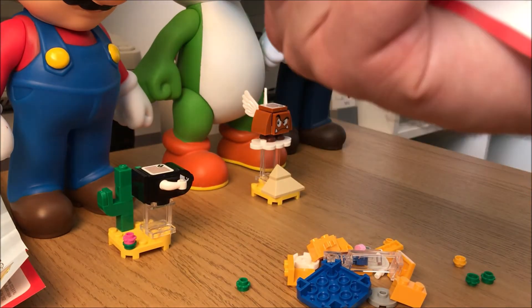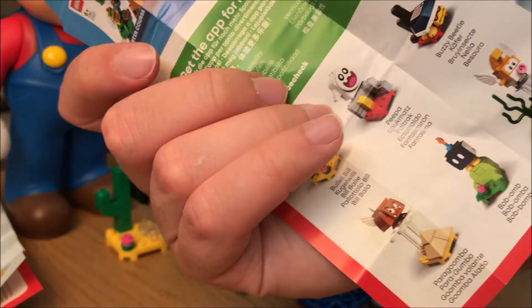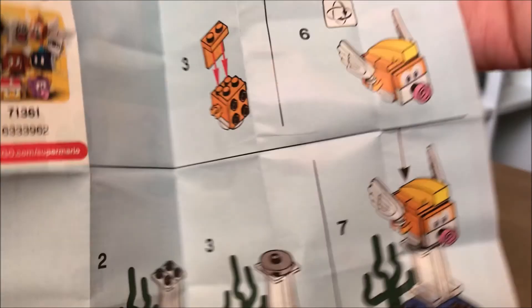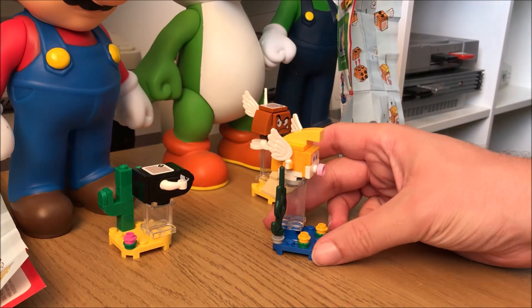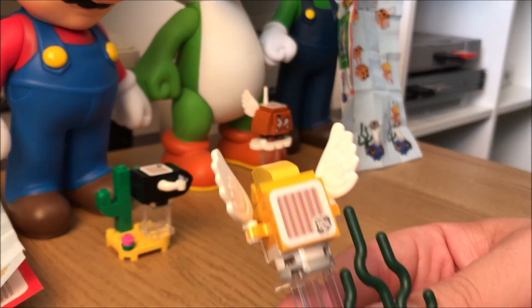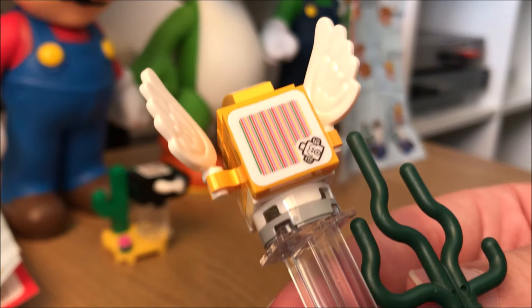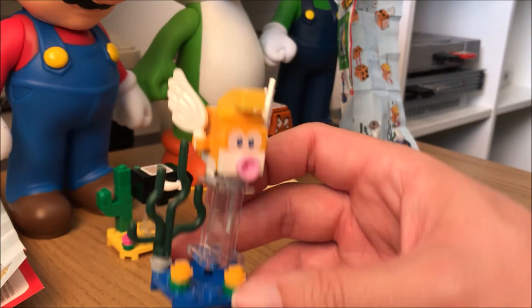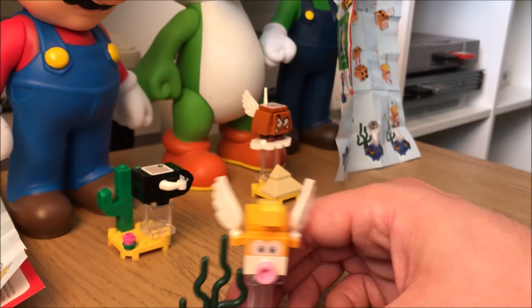So we got a Blooper — actually it's called a Cheep Cheep, apparently that's what these yellow fish are called. Let's build this now. Here is the Cheep Cheep, the underwater enemy. The sensor pad has a little symbol for it. I didn't actually record building it but this is the model — again you can take them off the stand.